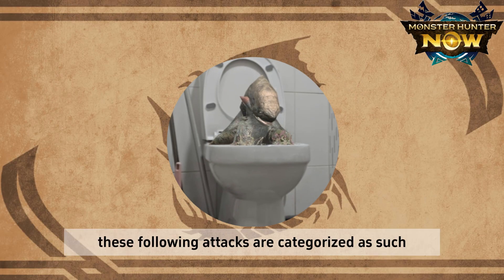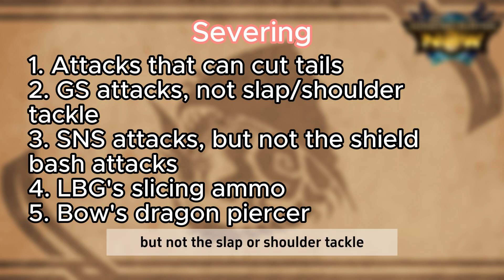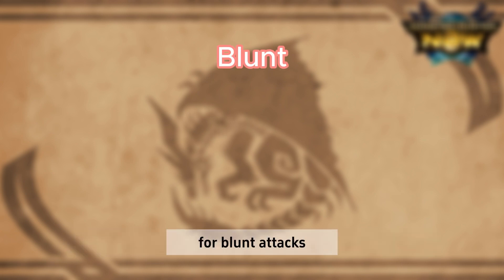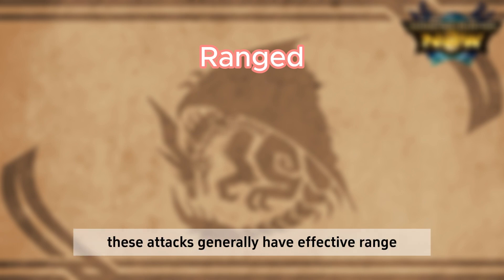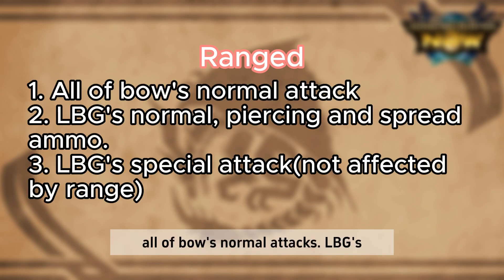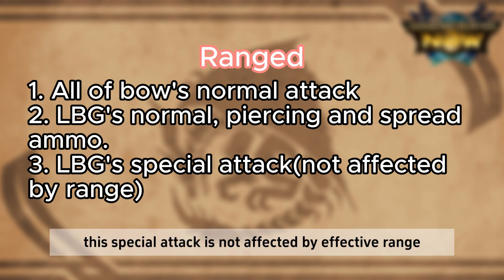To summarize attack categories: severing attacks include all attacks that can cut tails — Greatsword attacks (but not the slap or shoulder tackle), Sword and Shield attacks (but not the shield bash), Light Bowgun's slicing ammo, and Bow's Dragon Piercer. Blunt attacks, which build up KO damage to the head, include all hammer attacks, Light Bowgun's sticky ammo, Greatsword's shoulder tackle and slap attack, and Sword and Shield's shield bash. Ranged attacks are well, ranged attacks — these have effective range and damage drops off if you are out of range. These include all of Bow's normal attacks, Light Bowgun's normal, piercing, and spread ammo. Light Bowgun's special attack is also ranged, but notably is not affected by effective range.